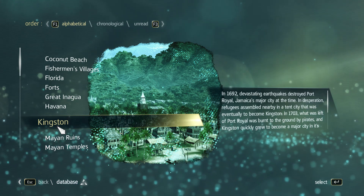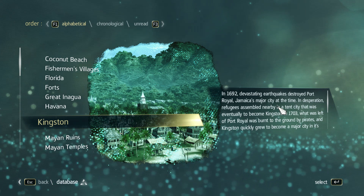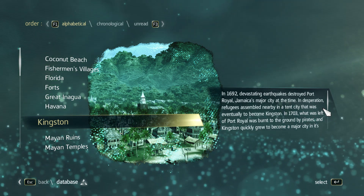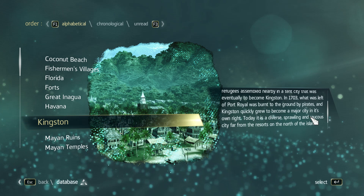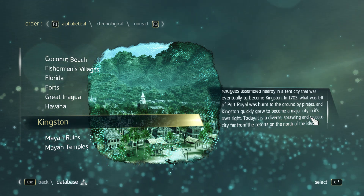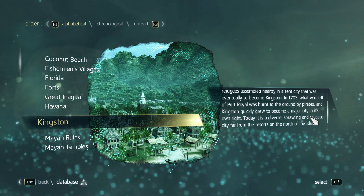In 1692, devastating earthquakes destroyed Port Royal, Jamaica's major city. At the time, in desperation, refugees assembled nearby in a tent city that was eventually to become Kingston in 1703. What was left of Port Royal was burnt to the ground by pirates, and Kingston quickly grew to become a major city in its own right. Today, it is a diverse, sprawling, and raucous city, far from the resorts on the north of the island.